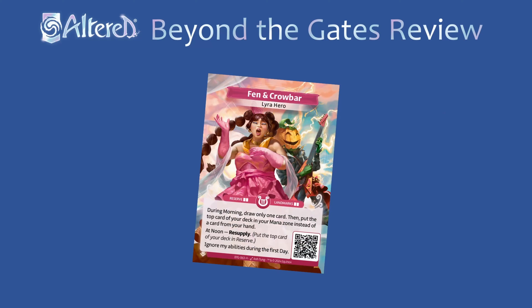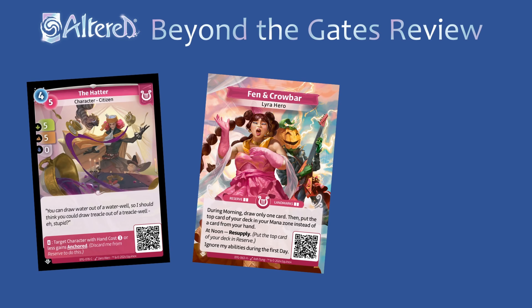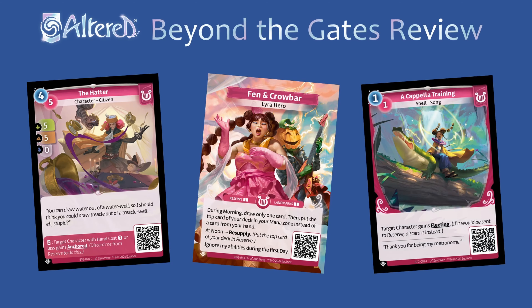Fen and Crowbar randomly put one card in hand, one in mana, and one in reserve each day. With lots of cards going straight to the reserve, you can take advantage of things with a strong support ability like the Hatter. You also have a strong resource game with the extra resupply, and can use cards like Acapella Training to help outlast your opponent.